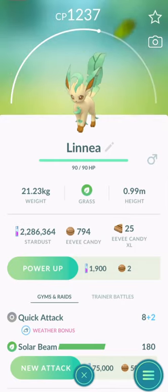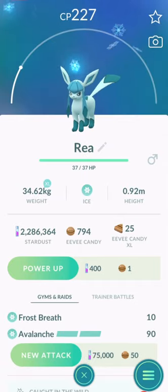And finally for Gen 4 Pokemon, Leafeon and Glaceon. For Leafeon, you should name it Linea. And for Glaceon, it's Rhea.